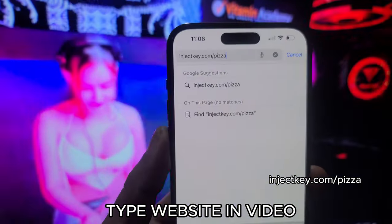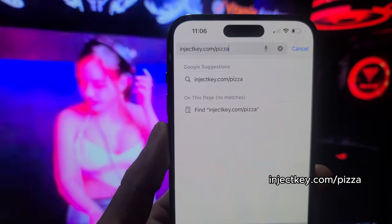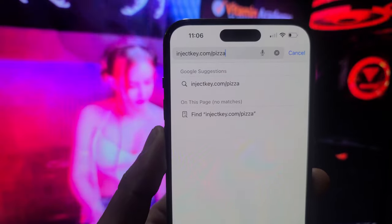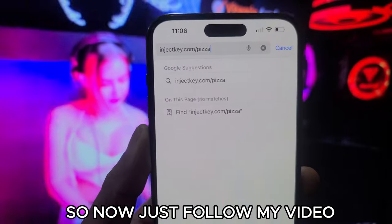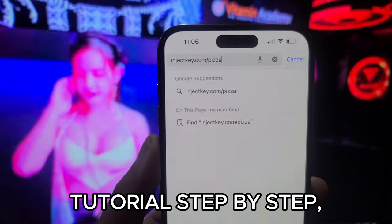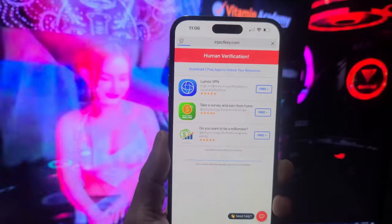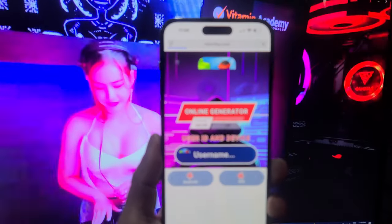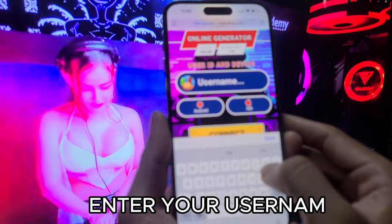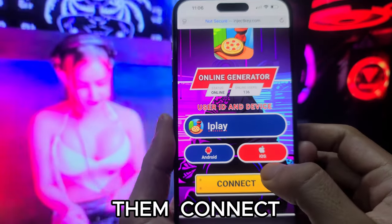Type the website shown in the video. Now just follow my video tutorial step by step. Enter your username and select your platform, then connect.